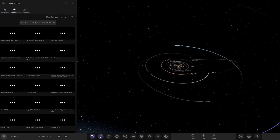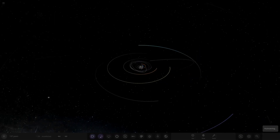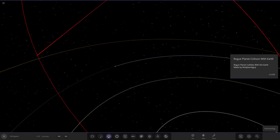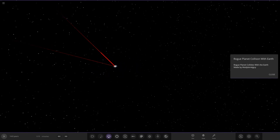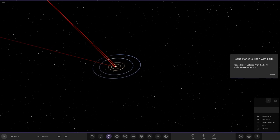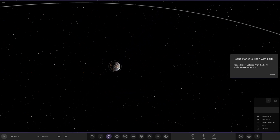Both simulations are to do with rogue planets. The first one is 'Rogue Planet Collision with Earth' - sounds pretty interesting. Let's go ahead and open it up. So we've got the solar system out to Neptune, and we've got a rogue planet on an incoming orbit with a massive trail of stuff behind it.